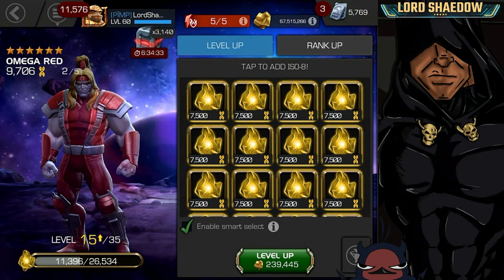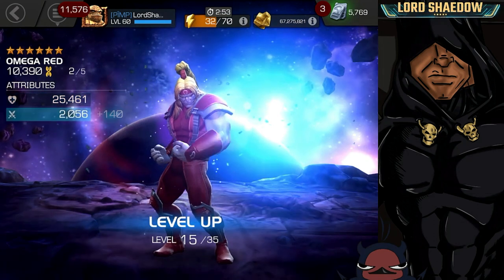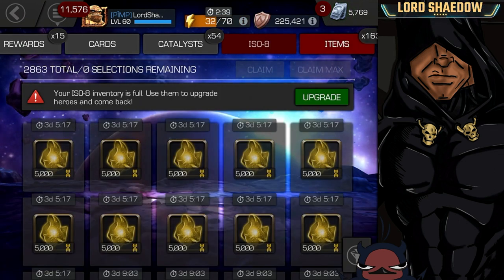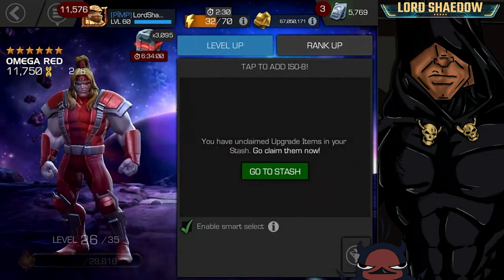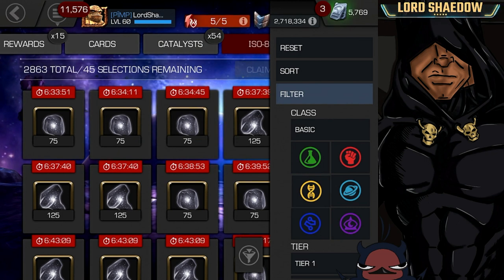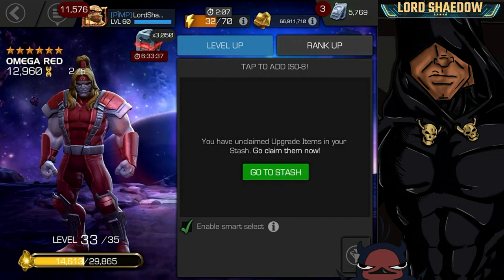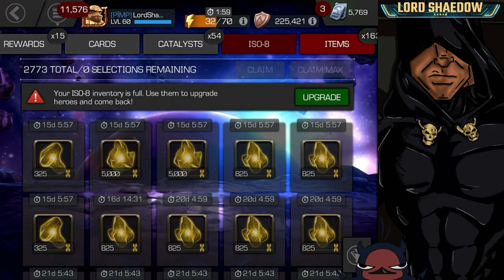With that, Omega Red becomes my first rank two six star. One of the reasons I wasn't too bothered by ranking him up unawakened is because I run suicides. With double edge, I have a bleed on me that activates his death field, which increases his damage capacity quite a bit. Normally he can only put 10 death spores on his opponent, but while death field is active it goes up to something like 30.